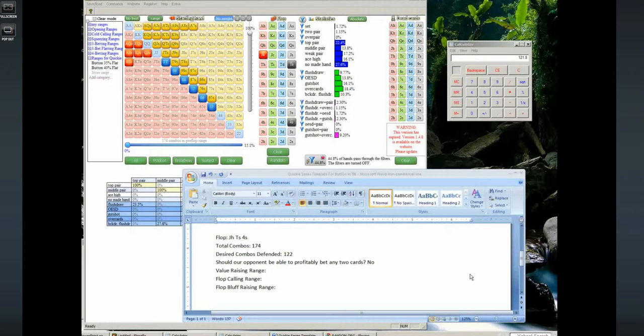I think jack-ten suited I would value raise here. Pocket tens I'm still going to slow play — it's still an extremely strong hand. Ace-jack is a spot where you could raise based on how wide your opponent is three-betting, but my guess is in theory it's probably not going to be quite strong enough to raise, because the opponent is really going to have to get it in mostly with only stronger hands like over-pairs and really good draws. And our opponent can have hands like king-queen which can get it all in very effectively against ace-jack, so ace-jack is going to be a call.